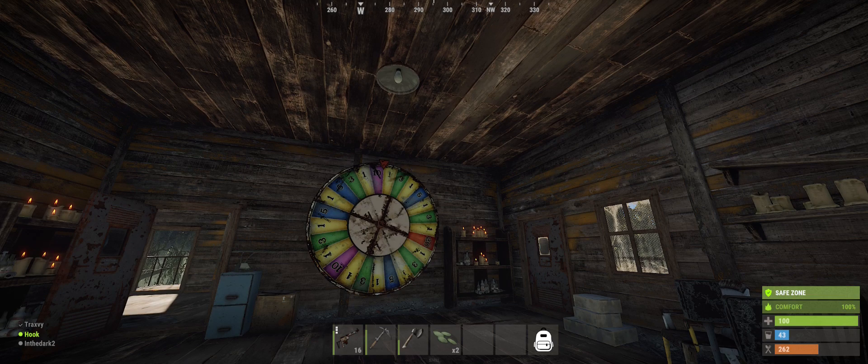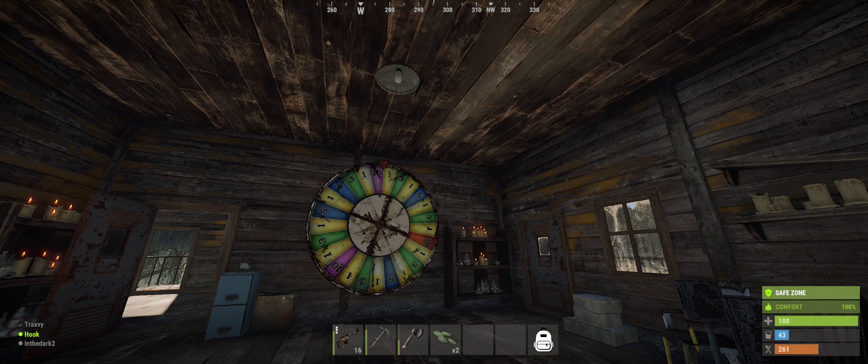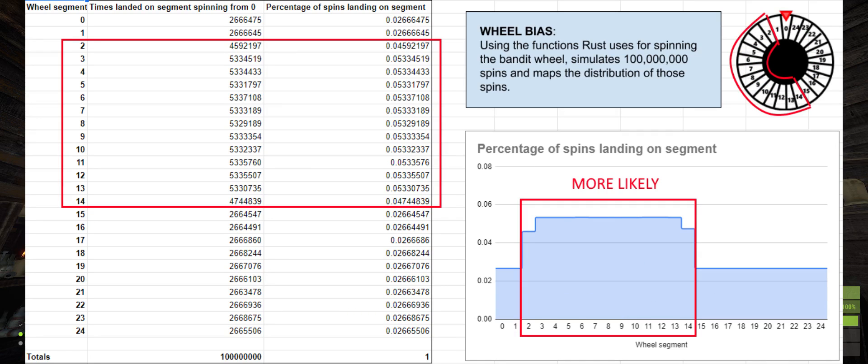This is because at 7 velocity — the minimum — the wheel spins about 4.1 rotations, and each additional one unit of velocity on top of the minimum 7 equates to 180 degrees of additional rotation on the wheel. So because the randomness on the spin is an extra 1.5 rotations, the wheel can end up here, here, or here again. So this area is essentially doubly as likely as this one.